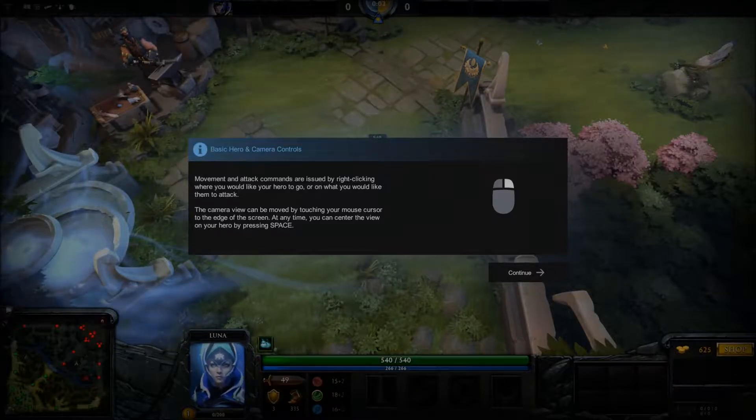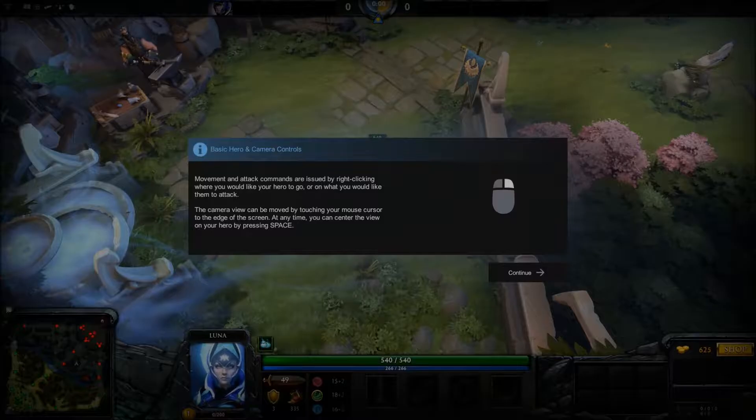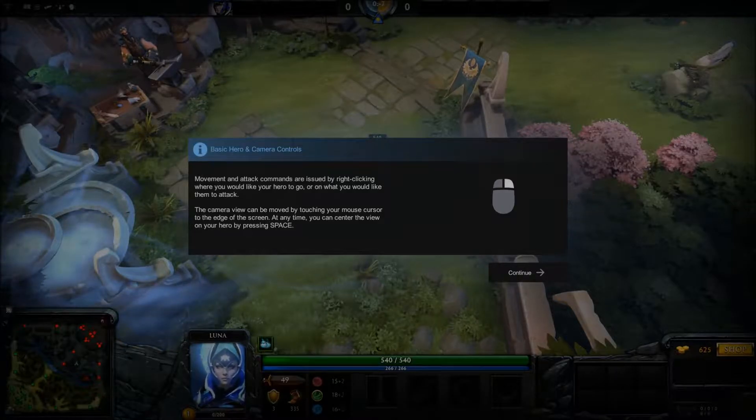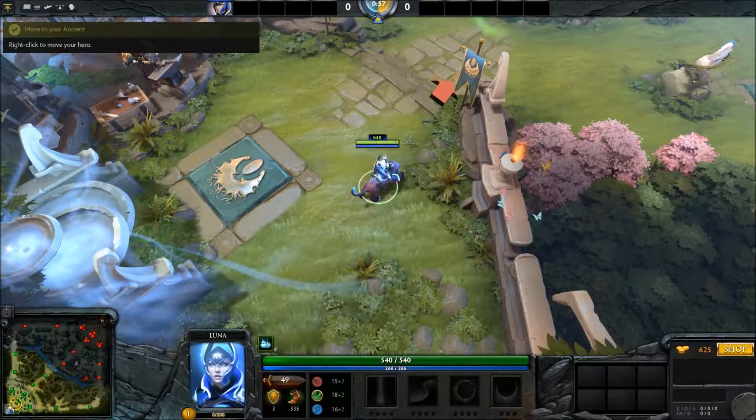Move and attack commands are issued by right-clicking where you'd like your hero to go, or on what you'd like them to attack. The camera view can be moved by moving your mouse cursor. Press space to center. That's like typical RTS controls.